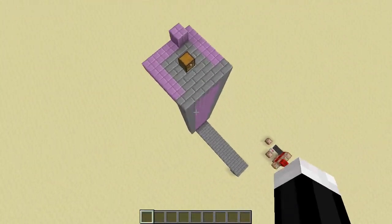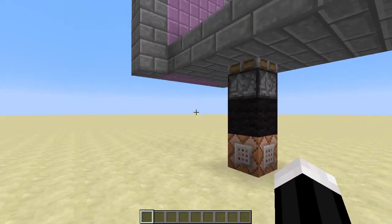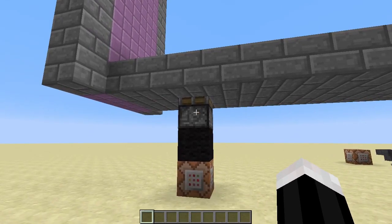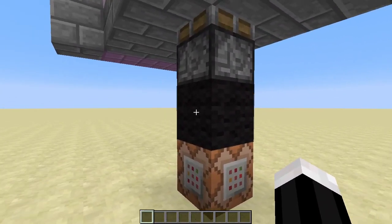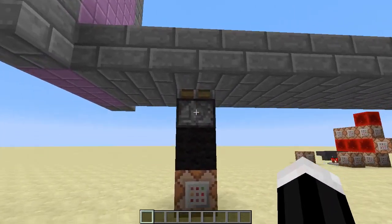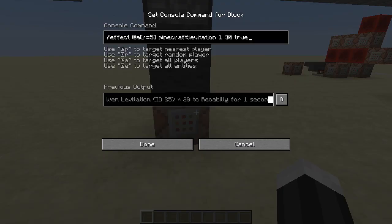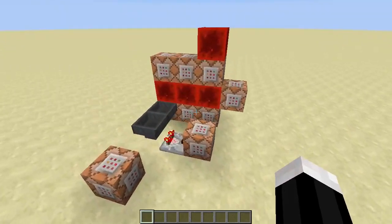There are two ways of doing this. You can detect if there is a piston and a wool block beneath the player, and then you just replace the wool with redstone, and then you have that power the effect block. I also have another way over here.